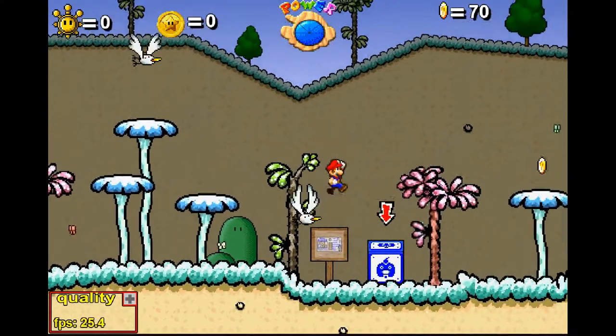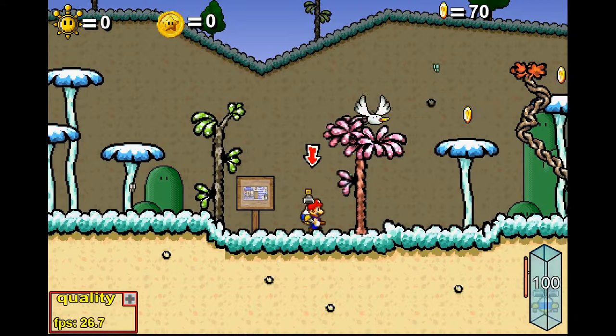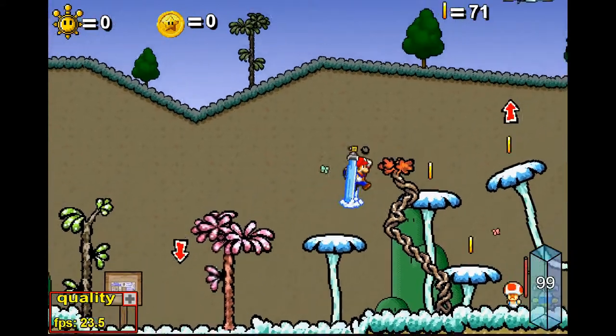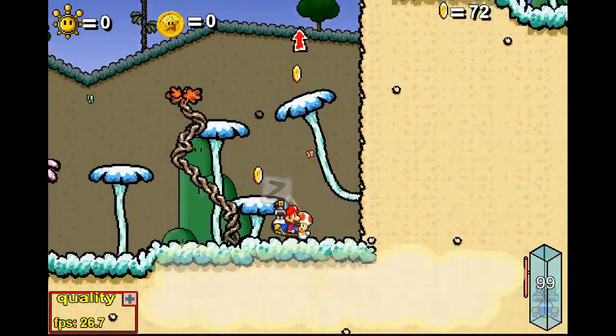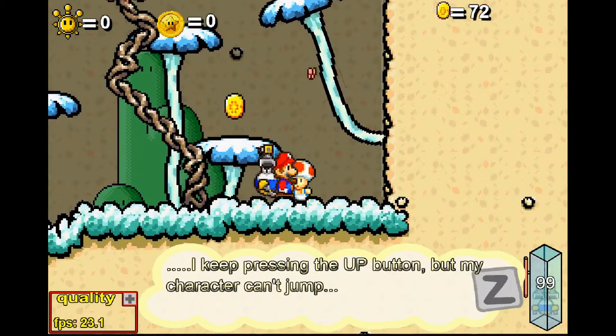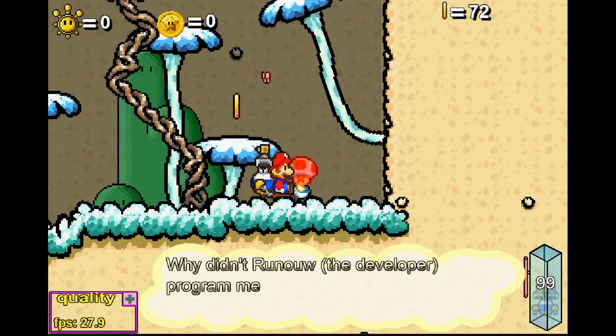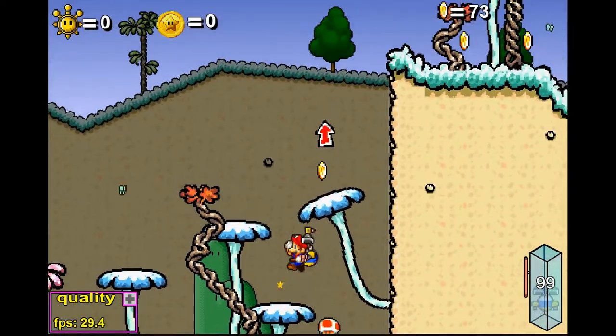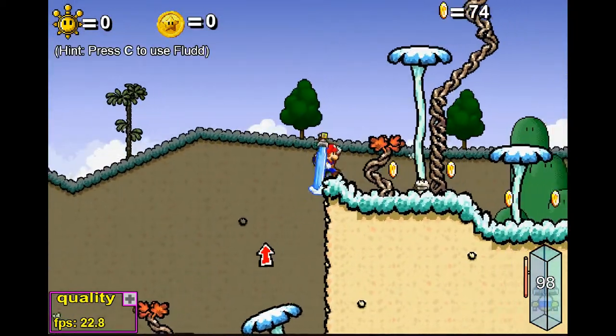Here's where we start seeing the Mario Sunshine aspects of this game — FLUDD is back. This is where the C button comes in. It's called the hover variant in this game; there are actually a couple of other variants you can unlock later. For now, this one just hovers when you press the C button. I keep accidentally pressing the up button instead of C, so my character can't jump.